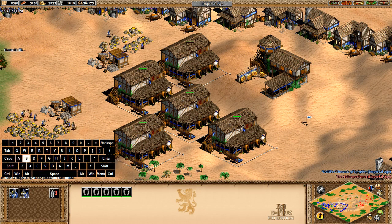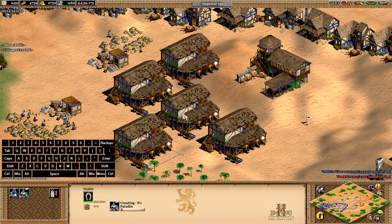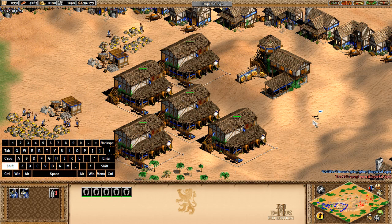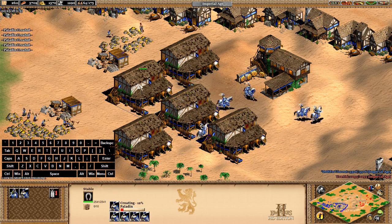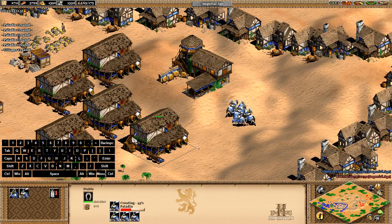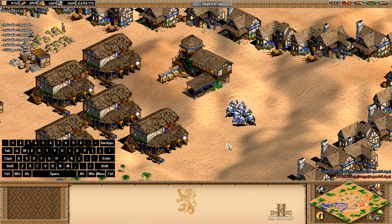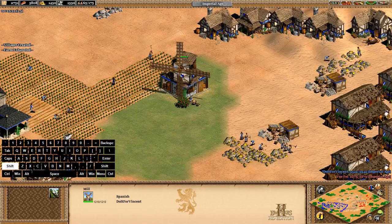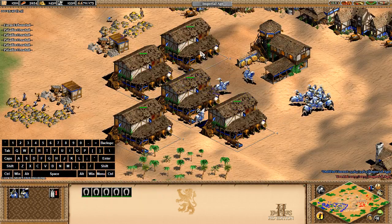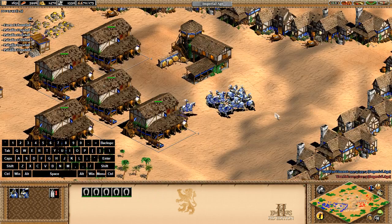From there, if you want to make a lot of Knights, you can press S many times and it'll spread the production evenly across all stables — all the paladins are being queued. Or you can hold down Shift and then press S many times to queue five at a time. As you can see my resources are being depleted, but I've made a lot of paladins — five paladins are being created, and in a couple more seconds even more will be created.